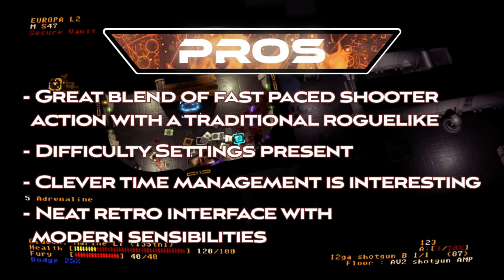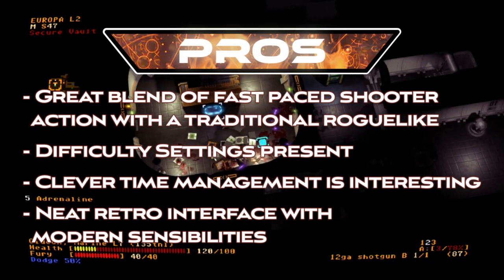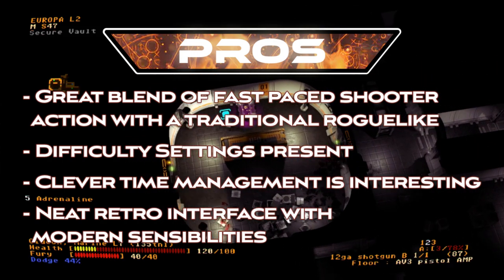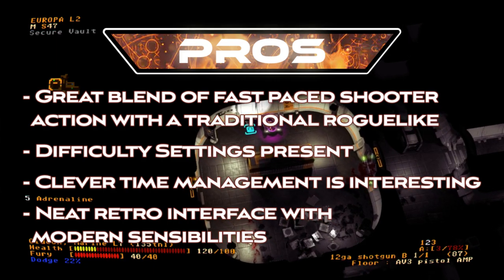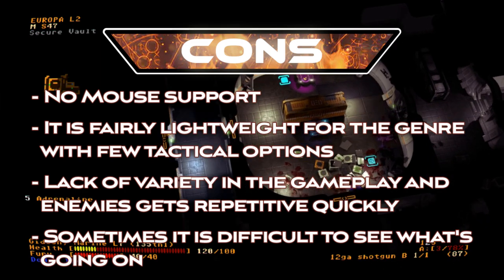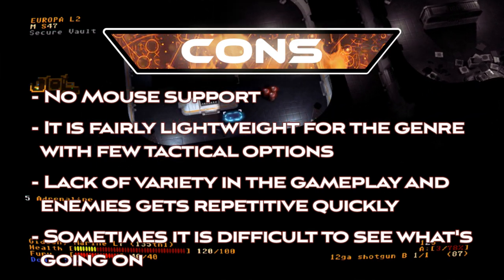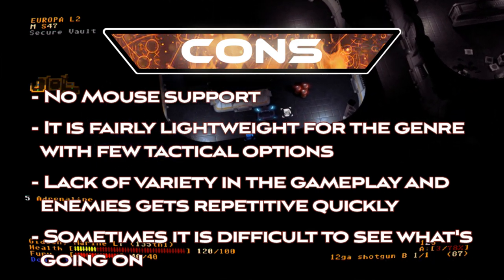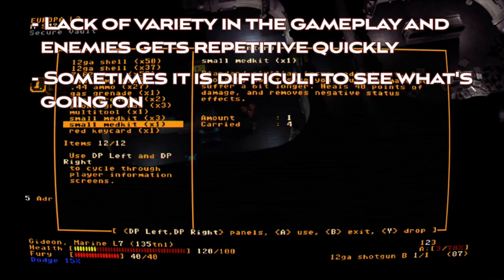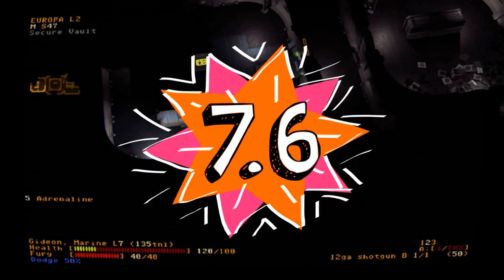To recap the pros: it has a great blend of fast-paced shooter action with a traditional roguelike; difficulty settings are present; the clever time management system is interesting; and it features a neat retro interface with modern sensibilities. The cons: there's no mouse support; the game is fairly lightweight for the genre with few tactical options; the lack of variety in gameplay and enemies gets repetitive quickly; and it can be difficult to see what's going on. Overall, I give Jupiter Hell a 7.6 out of 10.